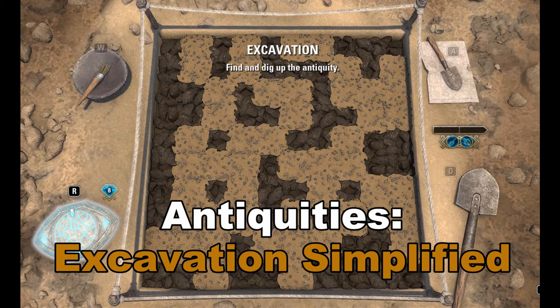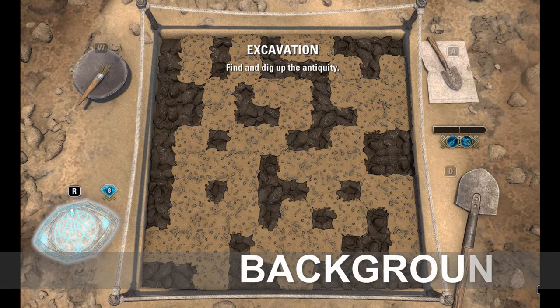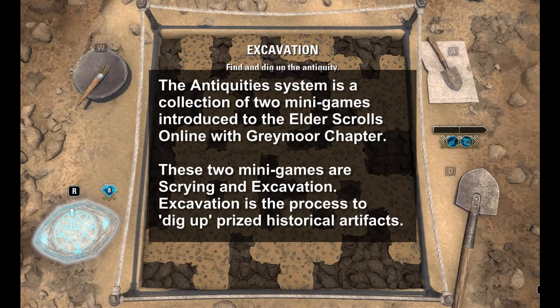In this video we're going to look at the antiquity system of the Elder Scrolls Online and how to simplify excavation. The antiquity system is a collection of two mini-games introduced to the Elder Scrolls Online with the Greymoor chapter. These two mini-games are Scrying and Excavation.